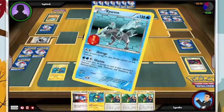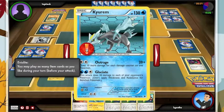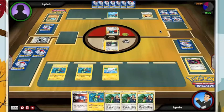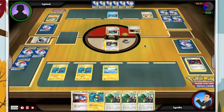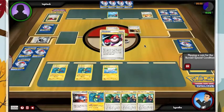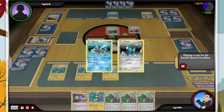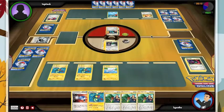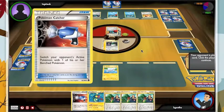Eviolite — I do not believe it works, unfortunately, even though it says it works. I'm pretty sure Kyurem still has 130 hit points, or at least that's the way Eviolite worked a few hours ago. Bye-bye Juniper, bye-bye Plus Power. Twice in a row now he got double heads on Dual Ball. He is going to make me work for this win — a lot of big Pokémon out. I'm going to have to take two of them down and a Cleffa, or hit this damaged Cobalion which now has more hit points than ever.